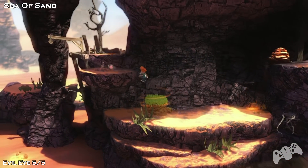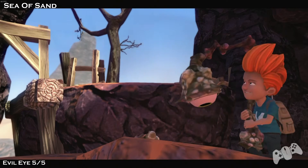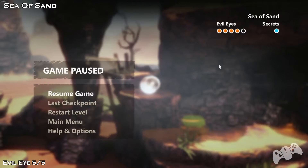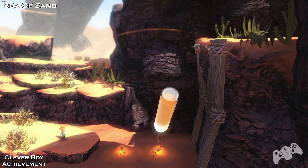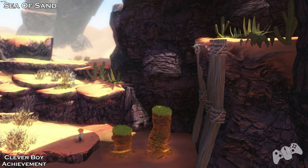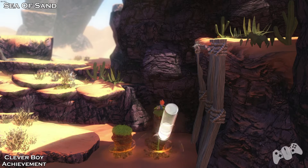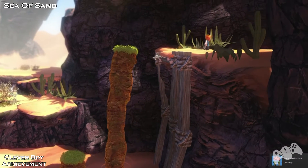So Evil Eye 5. Once you get here with the snail, just move the platform up and you'll find the Evil Eye to the left. This will be your first snail encounter — you can't miss this area. Once you get here, you have to do the achievement called Clever Boy. This is at the very end of Sea of Sand. You have to perform this in three moves. Just copy what I did there. You need to destroy this and quickly make another pillar right underneath you and go right to the top. Other than that, it's not that difficult.